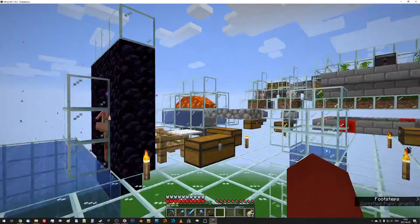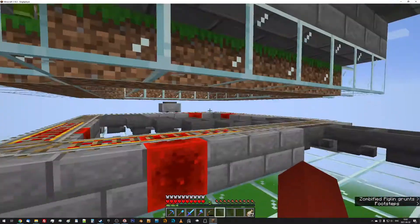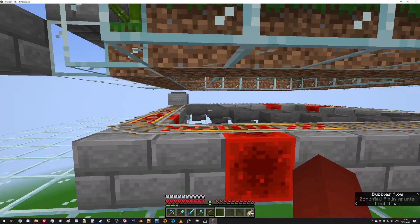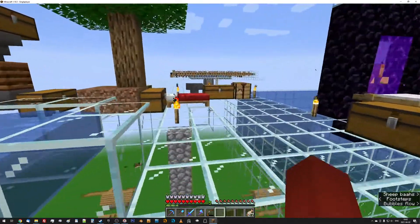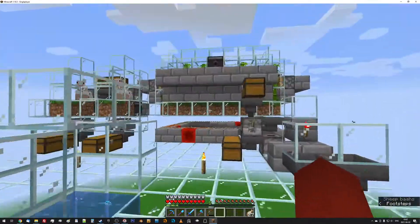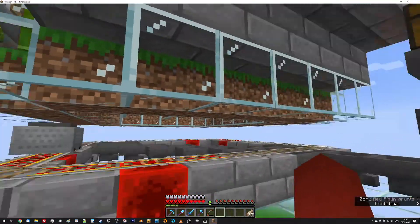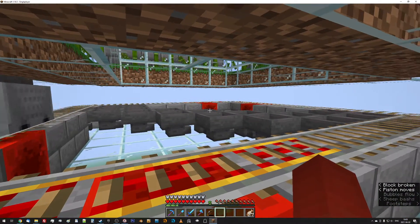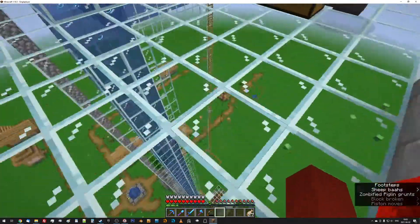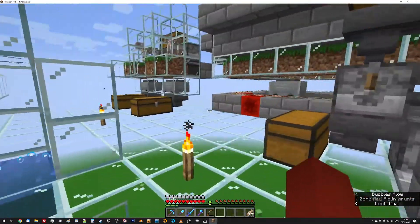I went ahead and built the Ovenator. I think I probably recorded doing that last time. It might be a little bit different, but it's a bit different anyway, just because you don't have to prevent spawning on hoppers anymore — they're transparent blocks now, so it's not a problem.